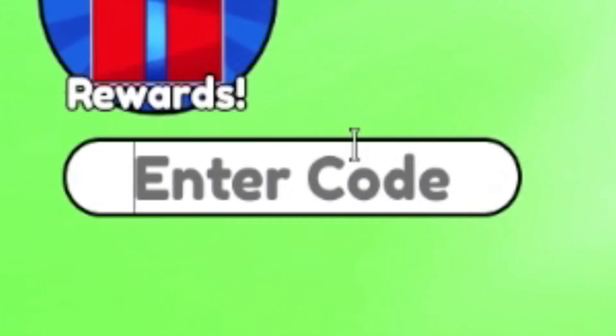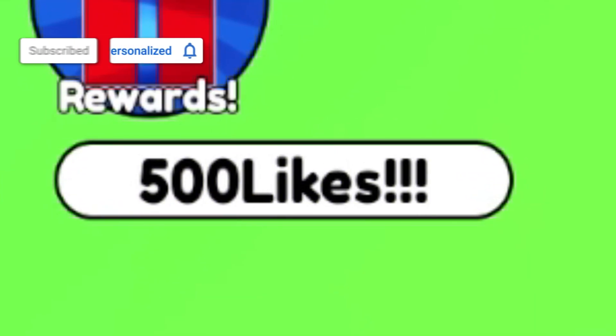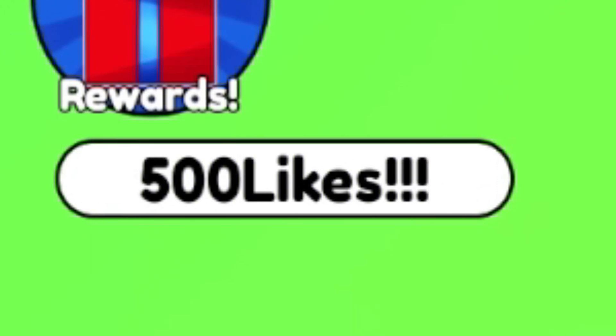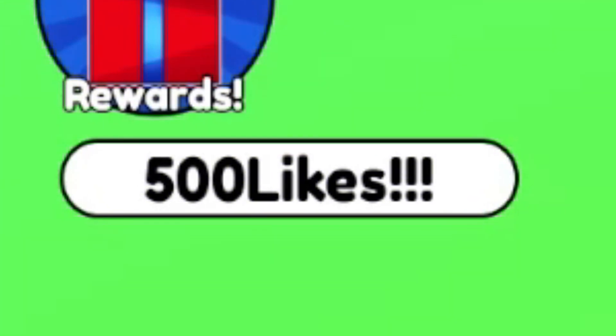The first code today is going to be 500LIKES!!! — that's 500, then LIKES with three exclamation marks. Click enter on the keyboard. This will give us 25 spins, 5,000 gems, and 500,000 coins, which is really, really overpowered.